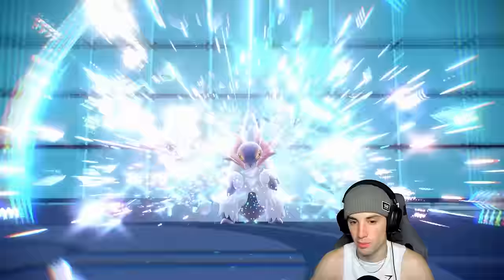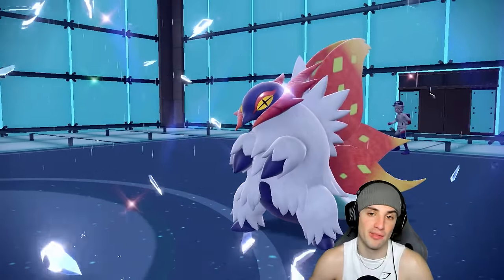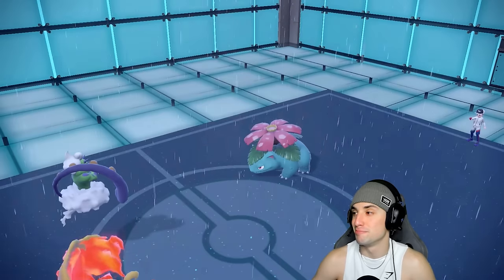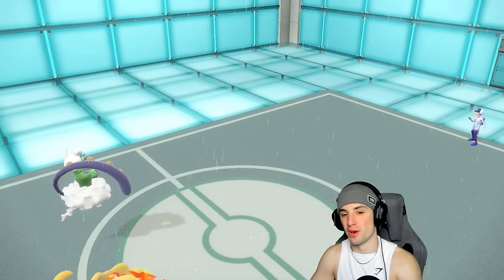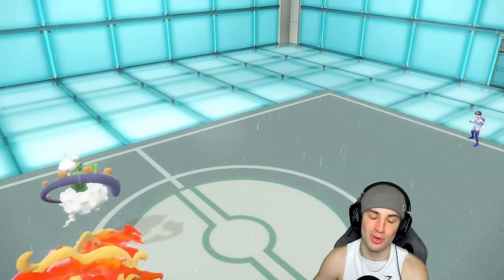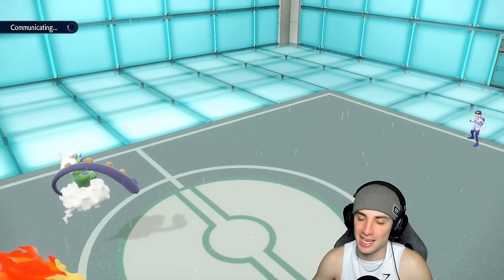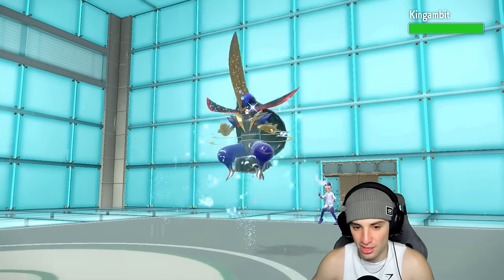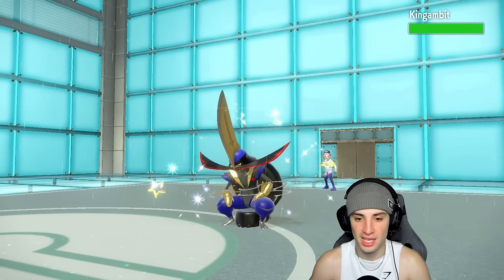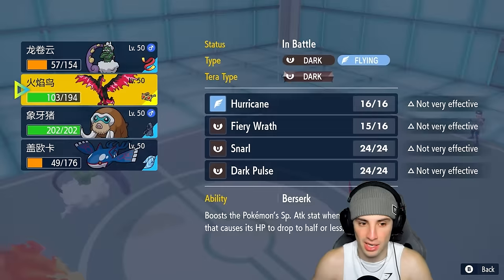Now I can Tailwind or swap into Mammoswine and try to sweep. We played this perfectly — we knew they were swapping to Groudon turn one, we popped Rain Dance predicting it, and from there it was just game. They're going to go into King Gambit — faster pokemon — but I want the sweep.